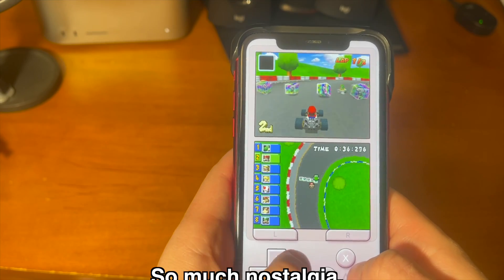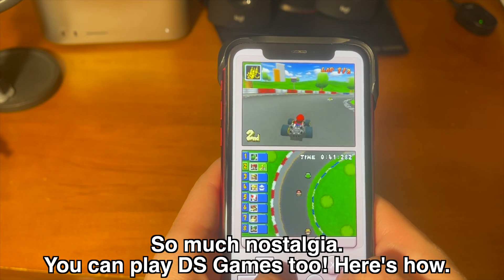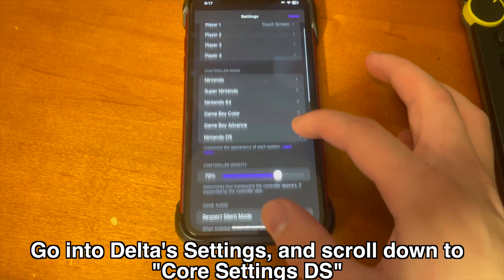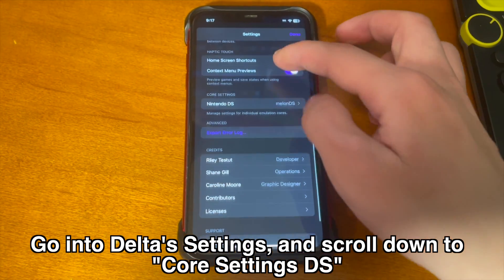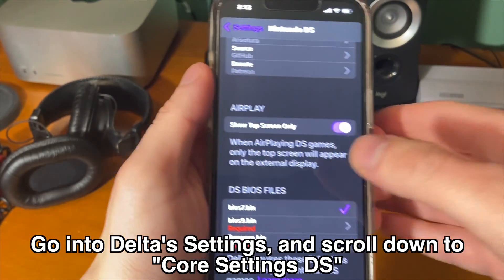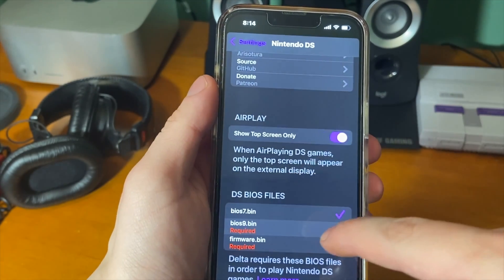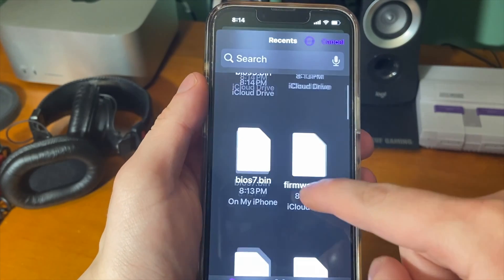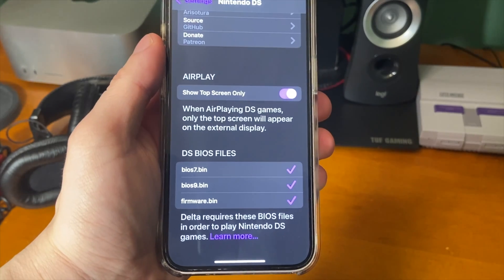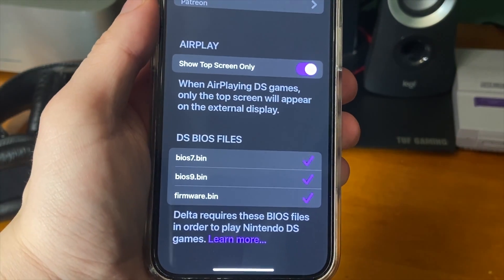This emulator lets you play your favorite DS games, which is a really fun experience. To get DS games running, there is some setup involved. Go into settings for Delta and scroll all the way down to where it says Core Settings Nintendo DS. Do a Google search for the BIOS files and make sure you have all of the required BIOS files: bios7.bin, bios9.bin, and firmware.bin. Delta requires these BIOS files in order to play Nintendo DS games, and once you have those files there, you're good to go.